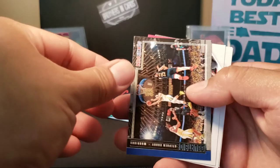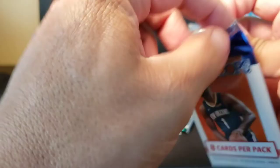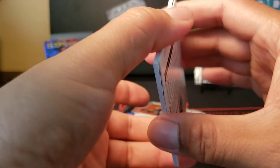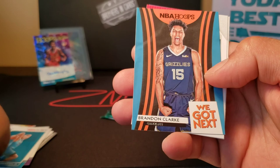Next pack of Hoops. I don't know if we can get any more autographs out of this particular set — I believe they were one per box, but maybe they grabbed it from another box. We got Julius Randall, Marc Gasol, Kobe Bryant — rest in peace, the legend. P.J. Washington Jr., Brandon Clark, John Collins, and Klay Thompson.